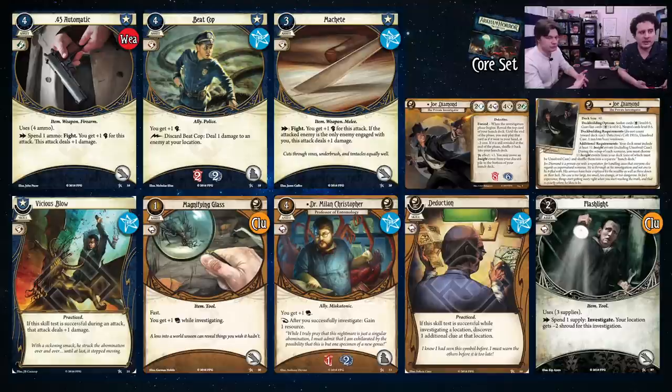Same with getting clues, which Magnifying Glass helps with — same with Flashlight. In a lot of cases if you're not fighting, you're neglecting half your stat line, which is not great. You don't have to be split evenly — that's probably not optimal. Playing Joe is either a full offense character where you can do both things and try to do two people's worth of work with support, or a generalist where you do one thing pretty well and the other thing acceptably.